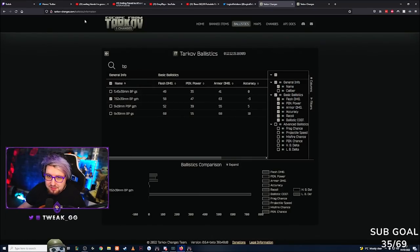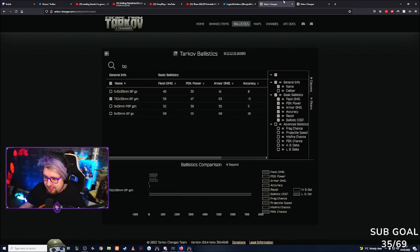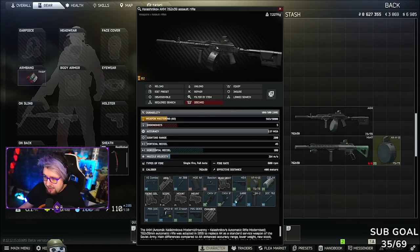Just to give you guys an idea of the stats — this is tarkovchanges.com — 7.62x39 BP gives you 58 flesh damage, 47 pen, 63 armor damage, and minus 3 accuracy. Whereas 7.62x39 US gives you lower flesh damage, lower pen, lower armor damage, but you gain minus 30 recoil reduction and a plus in accuracy. On paper it doesn't look like US is the play, but from experience using it you could give me two different guns in two different raids — one loaded with US and one with BP — and I probably wouldn't be able to tell the difference. Go give this a try, stop using BP for a while, and you're going to save yourself an absolute fortune with way more accurate guns.